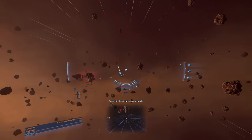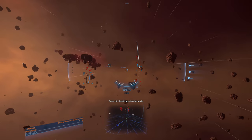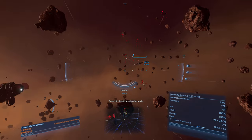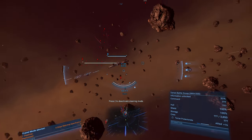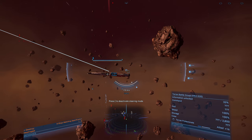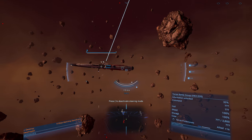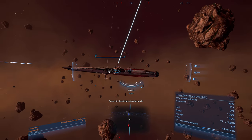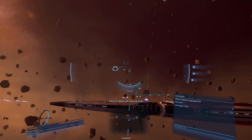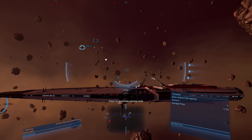Hey everybody, welcome back. I was just exploring Xenon space — just the one sector — looking for crystals, and I noticed this battleship is basically kicking their ass and then some. I thought I'd check it out for fun. Maybe I can be protected by it. Keep in mind, even if you dock on one of these ships and they shoot your ship, they can take it out. But he is not even sweating — he's just incinerating everything.